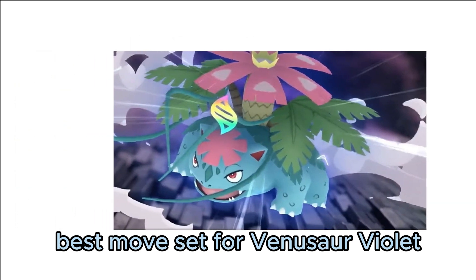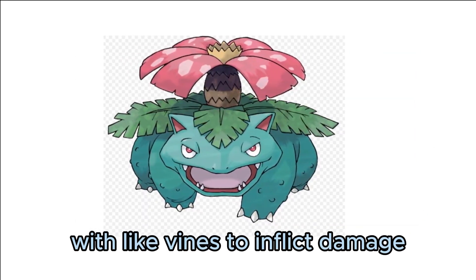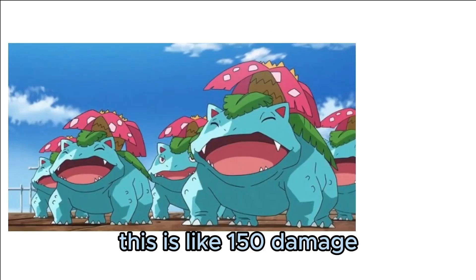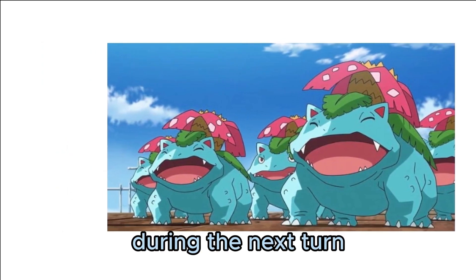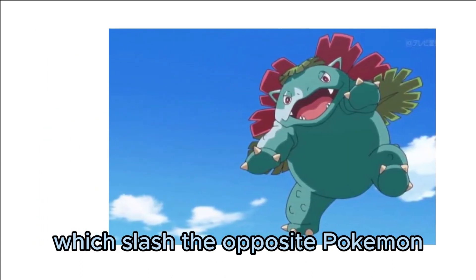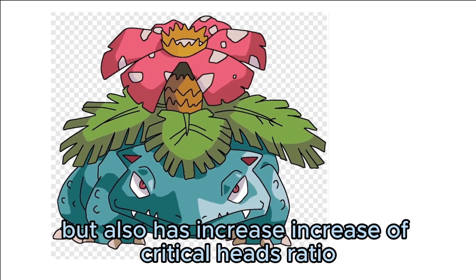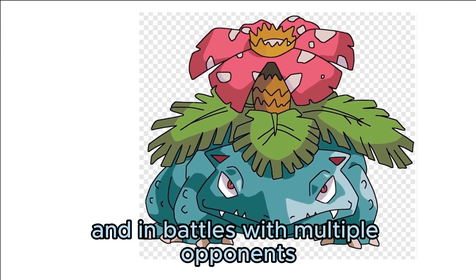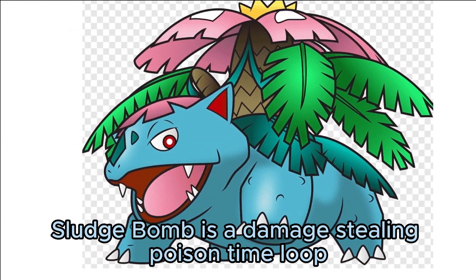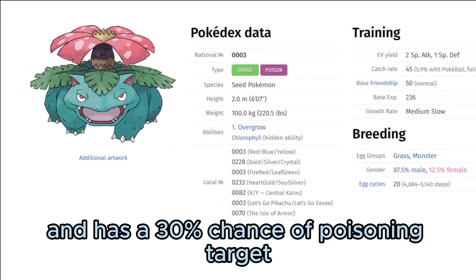Best moveset for Venusaur: Vine Whip is a damage-dealing grass-type move introduced in Generation 1, where Venusaur strikes the target with slender whip-like vines. Frenzy Plant allows Venusaur to slam the target with roots of an enormous tree, inflicting 150 damage but forcing the user to recharge the next turn. Razor Leaf allows Venusaur to launch sharp-edged leaves that slash the opposing Pokémon, dealing considerable damage with an increased critical hit ratio. Sludge Bomb is a damage-dealing poison-type move that inflicts damage and has a 30% chance of poisoning the target.